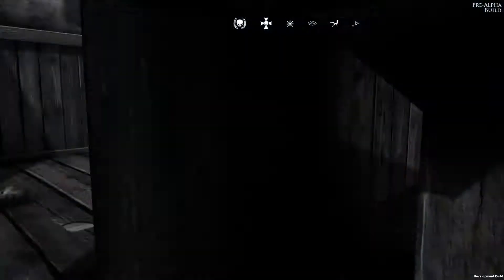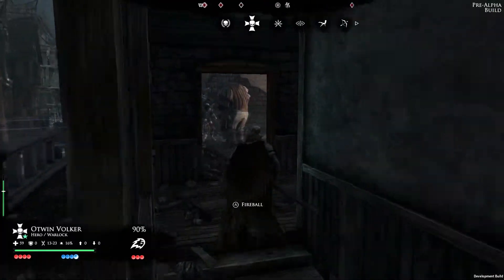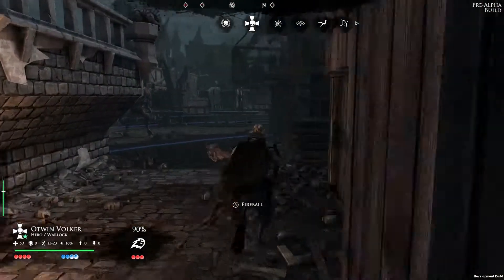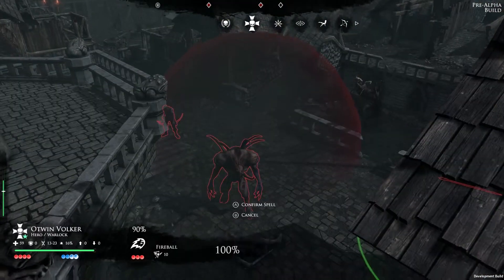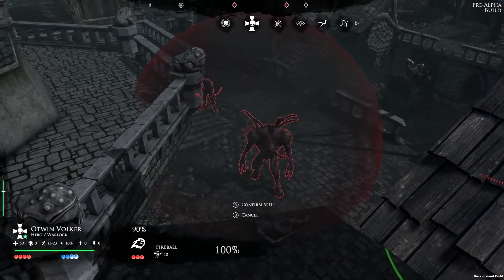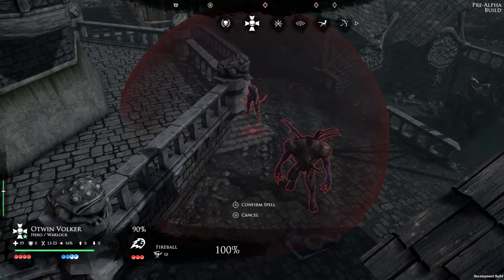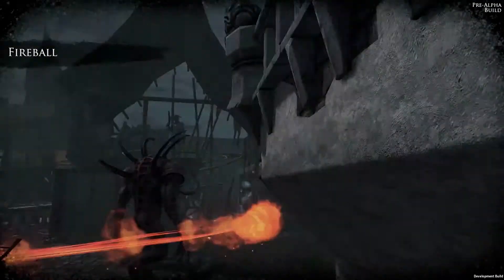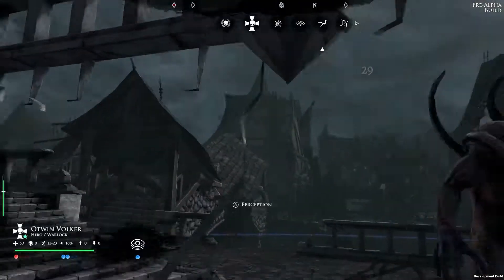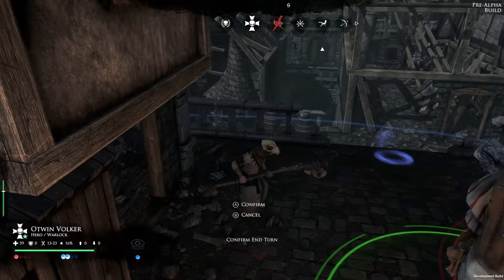Left completely off the radar of the possessed warband, the warlock is ready to do some massive damage using his AOE spell Fireball. That's enough damage to take out the mutant. Now he's going to put himself under the protection of the mercenary ogre.